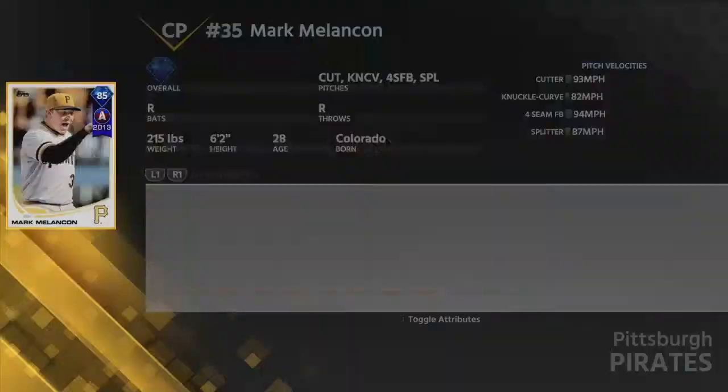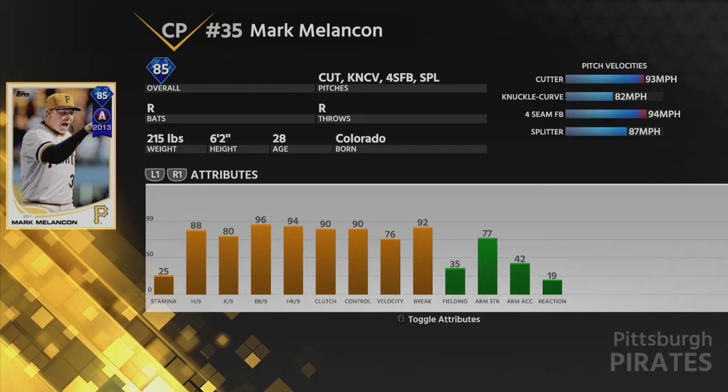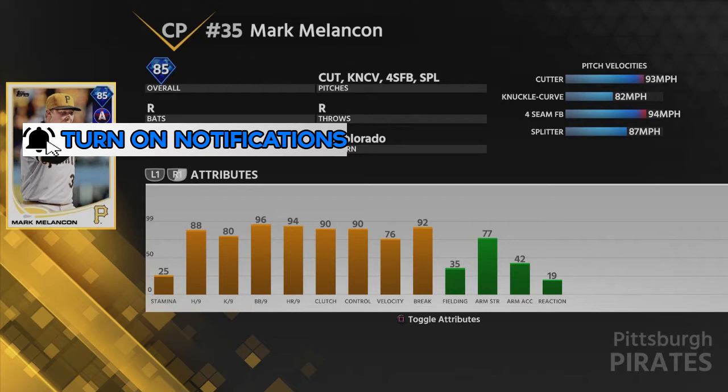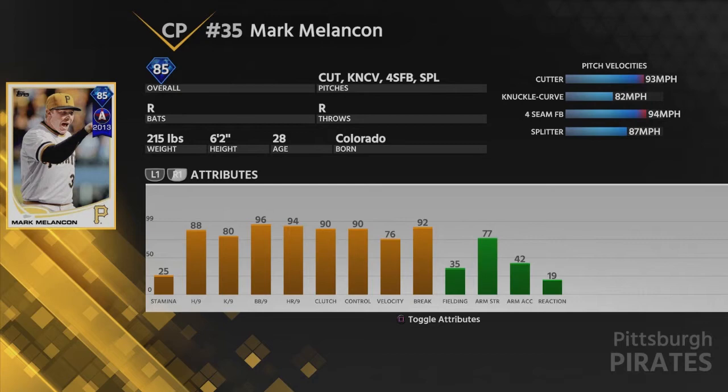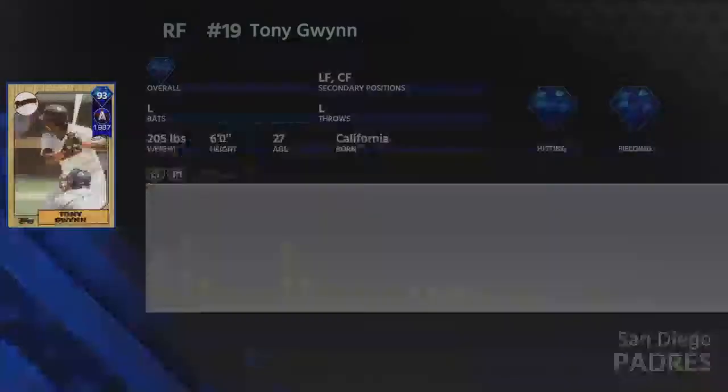You also get this 85 overall Mark Melancon, and I'm really excited for this card because in Battle Royale this dude is a beast. His cutter is so good. He's got 88 and 80 K per nine, 96 and 94 walk and home run per nine, 90 control, 76 velocity, 92 break. He has a cutter, knuckle curve, forkball, and splitter. This card is going to be an absolute beast.